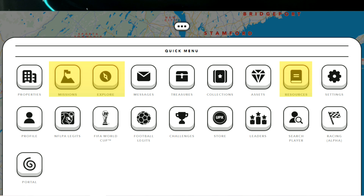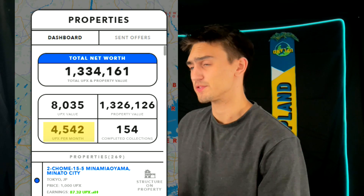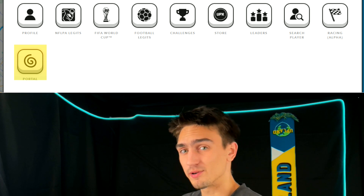Resources, explore, and missions will all help you earn and learn at the same time. Clicking on properties will let you see your rent, along with a whole bunch of other numbers.